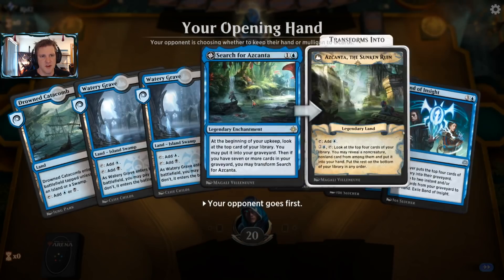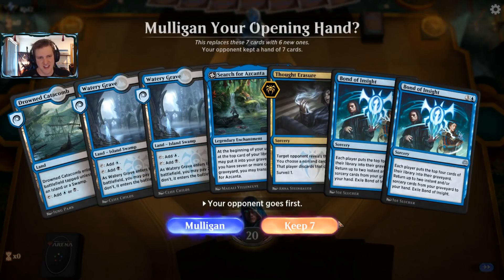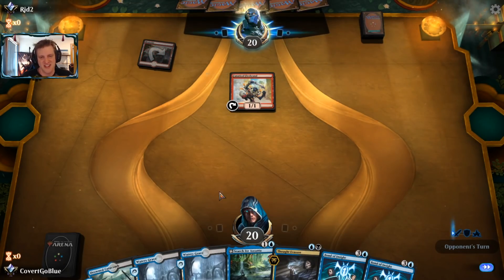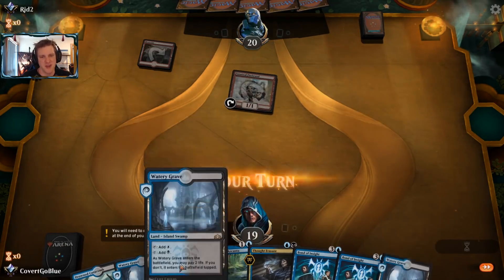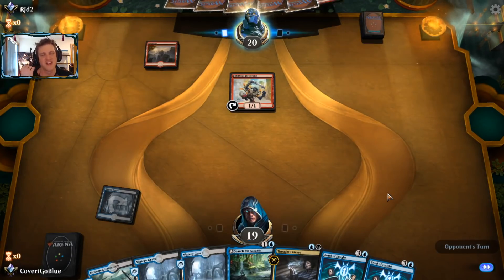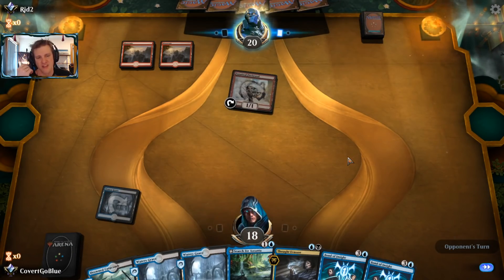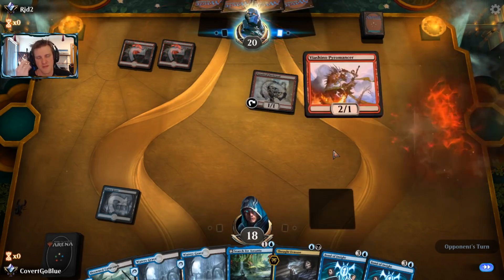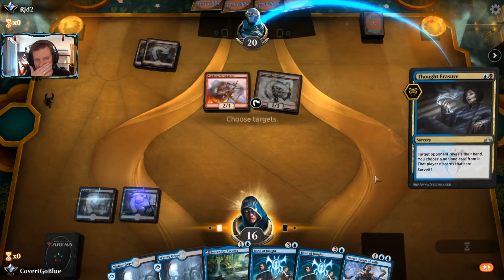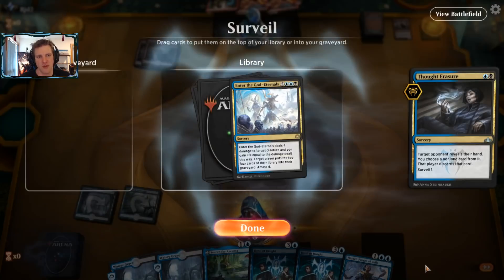Next game is with the Dimir Control deck I put together. I decided to give it another go - I did lose a game but I deleted the file immediately; I mulliganed to five, kept one land, never drew another - not good TV. Despite being a deck loaded with removal I have none of it here, just card advantage cards. This might get ugly especially if there's a Steamkin that can get bigger than a Cry of the Carnarium could save me from.